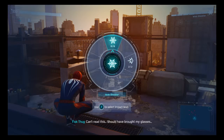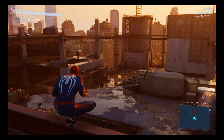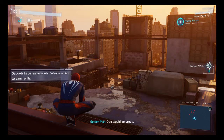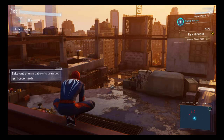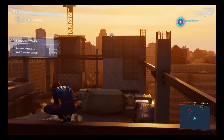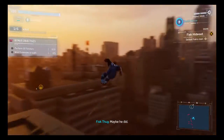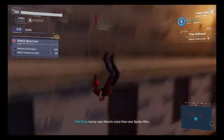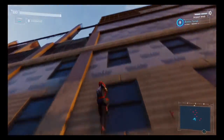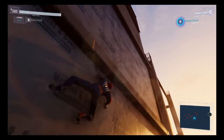So L1 to bring up the gadget — regular webs over here, and our impact webs over here. You can see we've got two of them, and R1 to fire. If it knocks them back into a wall, it'll web them up to the wall. Let's see what guys we can get without setting off an alert. The Spidey sense says that someone can see you — that's why I jumped off the building, because I didn't want to be in their line of sight.